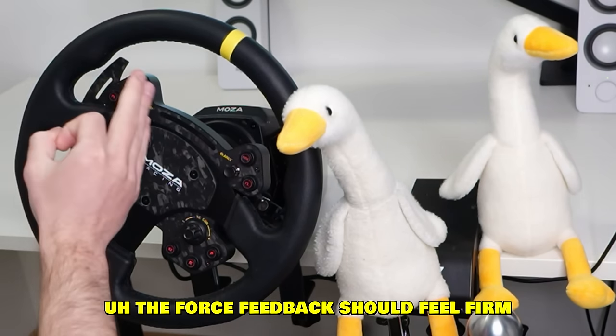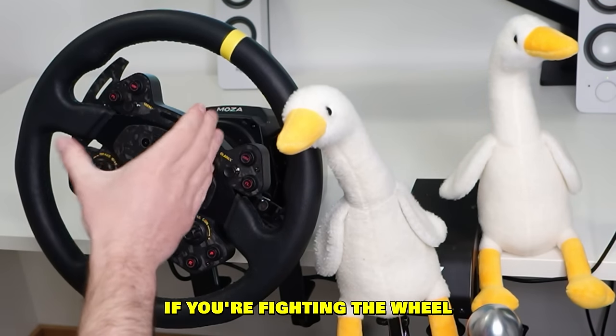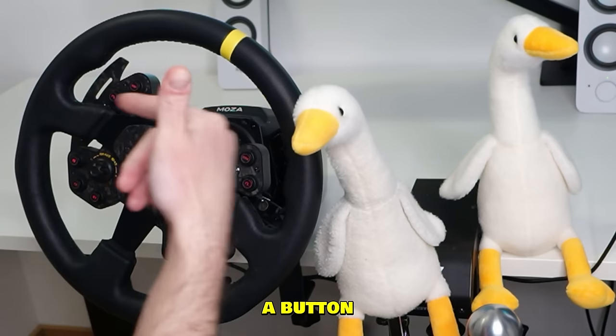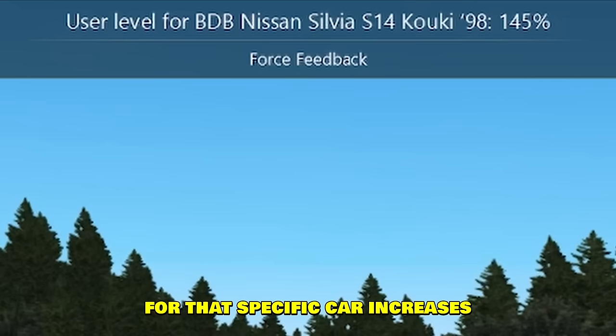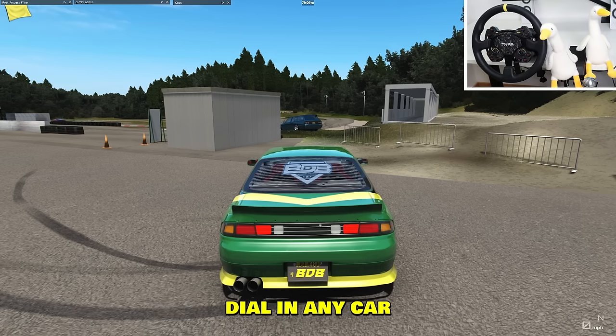The force feedback should feel firm, but not too firm — you shouldn't be fighting the wheel. If you're fighting the wheel, you gotta lower it. In Assetto, if you go into settings, you can bind a button. For example, I binded my force feedback button so if I turn it one way, feedback increases; if I turn it the other way, it lowers. This way you can just dial in any car.